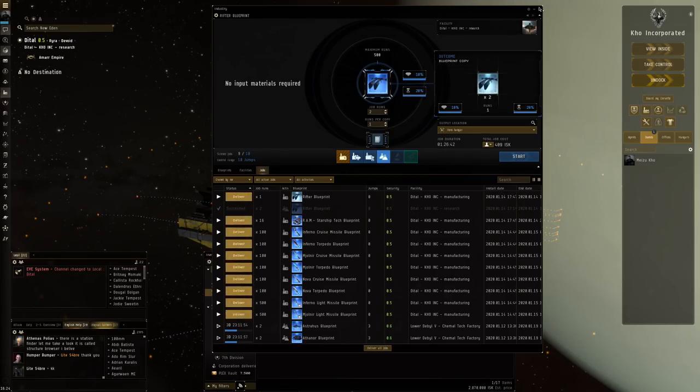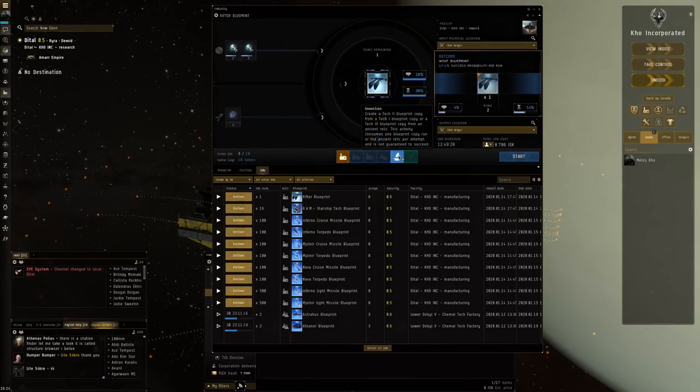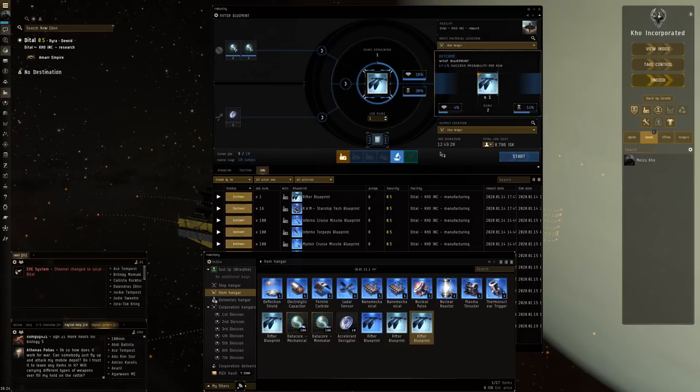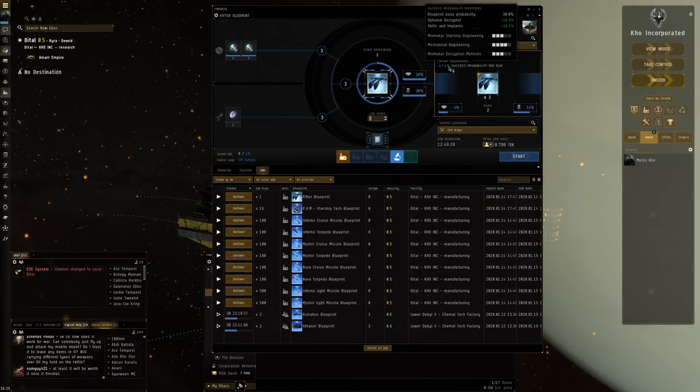Just to give it a first test, I decided to do two job runs per copy — one run per copy — that creates these BPCs. You can put those in here and then use Invention. That means you need some datacores: Mechanical Engineering and Minmatar Starship Engineering. You can add a decryptor if you want — some of these give like a 90% increase to base chance, this one is just 20% but it's also very cheap. Then over here you can choose between the possible outcomes: the Jaguar blueprint or the Wolf blueprint. You're not always certain you'll get a BPC at the end.